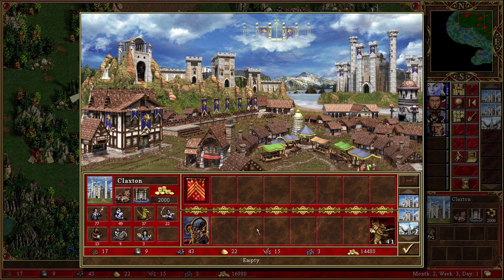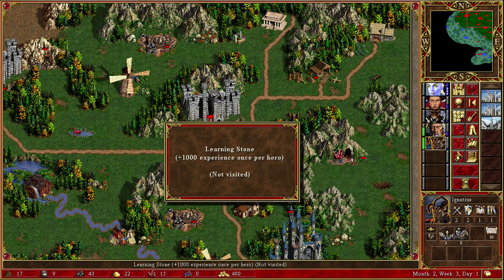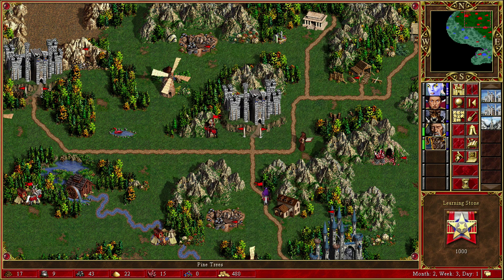You get those, and we have seven. These are gonna stay behind. But for right now, we're gonna spend our money here — the money that we don't have. We got three angels — that might do very good things. And these are not archangels, but that can work. I've not visited you. Basic Earth Magic — that sounds like a good thing. Advanced Resistance — yeah, let's go with that.